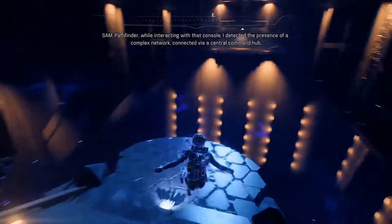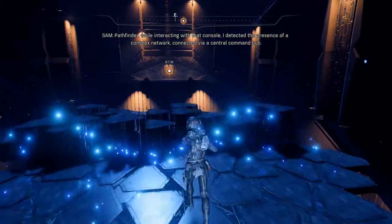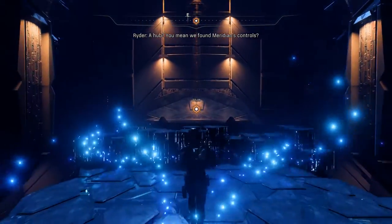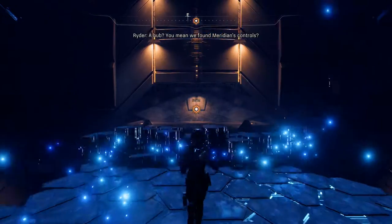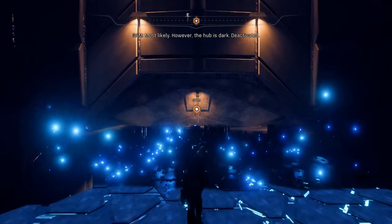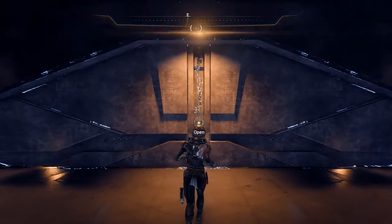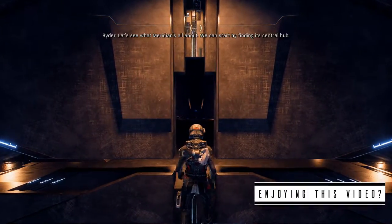While interacting with that console I detected the presence of a complex network connected via a central command hub. A hub? You mean we found Meridian's controls? Most likely. However, the hub is dark - deactivated. Alright, so we got to deactivate the Meridian hub.